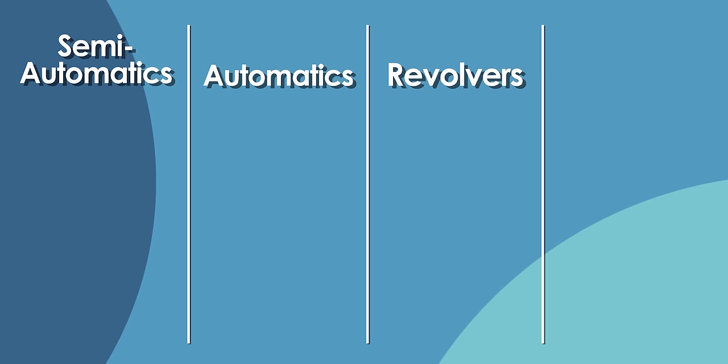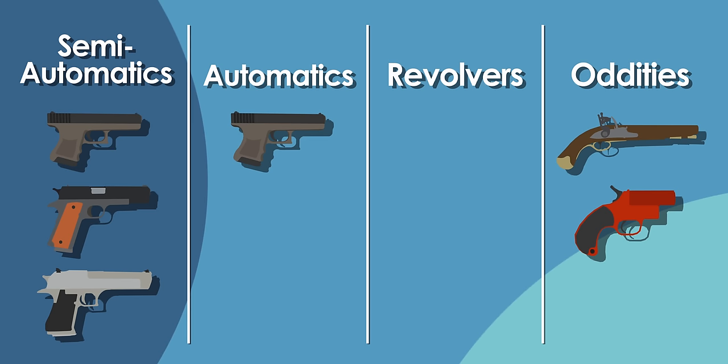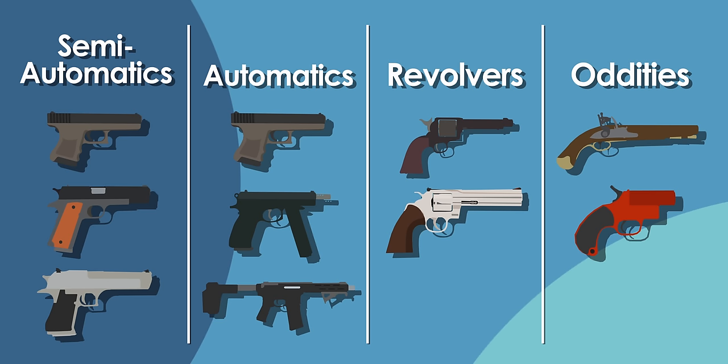The four main categories of handguns we'll cover are semi-automatics, automatics, revolvers, and the oddities like the flintlock pistol or even the flare gun. Under semi-automatics would be the Glock, the 1911, and even the Desert Eagle. Under automatics you can also find the Glock and the CZ. Finally under revolvers we have single and double action cowboy guns, and there's also the shotgun revolver. The first question we have to tackle is: what is a handgun?